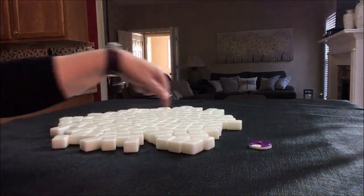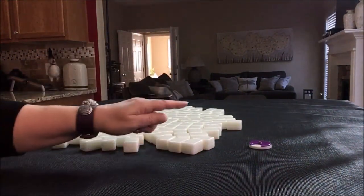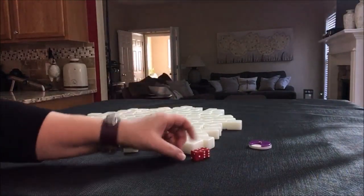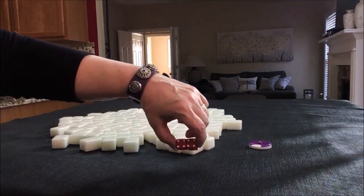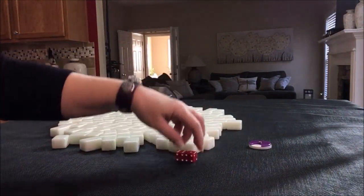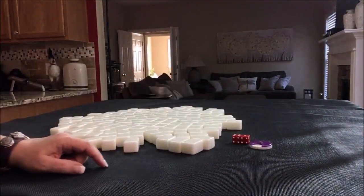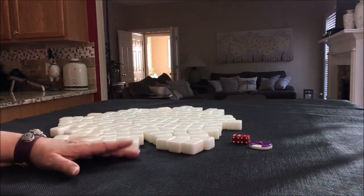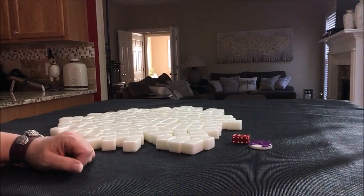I'm going to roll these dice just to randomize which seat we're in, because that may affect decision making. For this first random pull, we're going to be in seat four, which is a multiple — eight is a multiple of four — so we're in north seat. East round, north seat. We are non-dealer, so I'm going to get 13 random tiles.